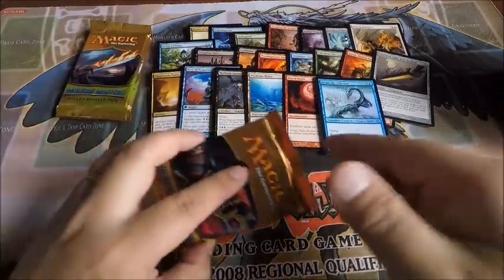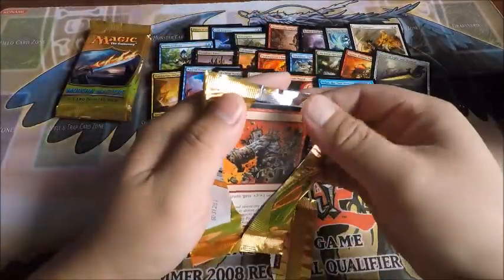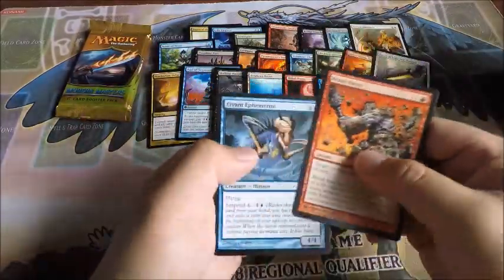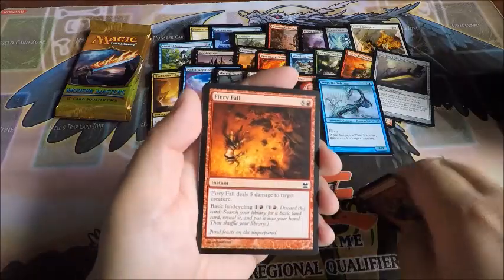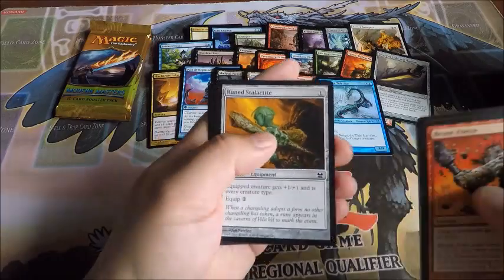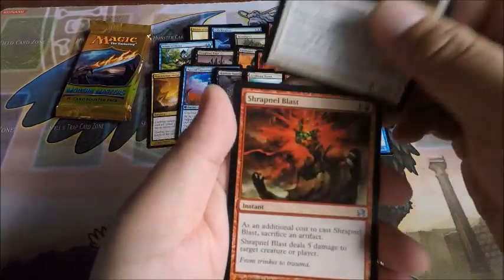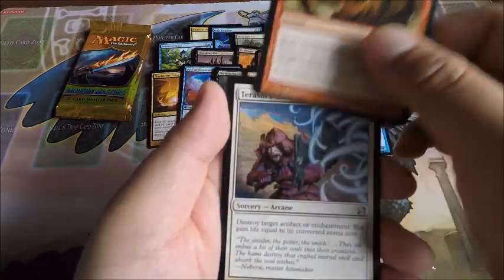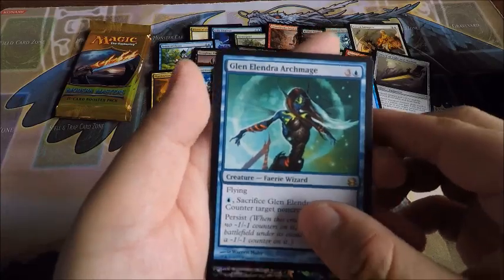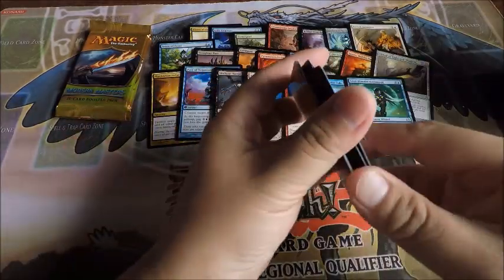Three more packs to go. Please remember to subscribe, comment, and like the video — share with your friends. First giveaway at 50 subscribers: the Spell Pierce Invocation. Metathran Soldier, Shrapnel Blast, Tarashi's Grasp, and a Scion of Oona. Warren Pilferers.